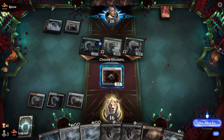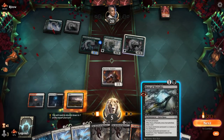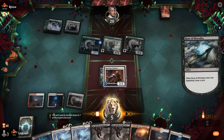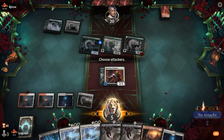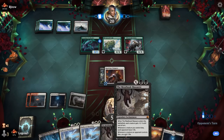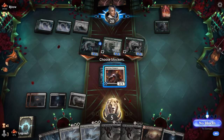Ulvenwald Oddity rumbles in for four. The Meat Hook Massacre is not really equipped to deal with this. I can trade for Pack Leader and take eight, or take eleven down to five — either way probably still die next turn. Need to draw something pretty powerful like Borrowed Time or Circle of Confinement, but this is not going to cut it. So yeah, green decks unlike white decks are a bit more resistant to Meat Hook Massacre. Our opponent had a beautiful curve here. GGs — on to the next one.